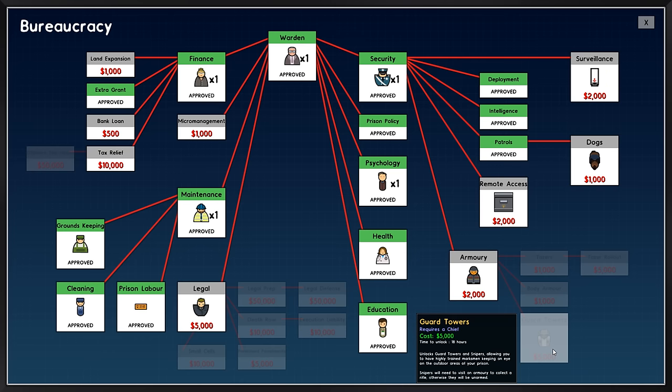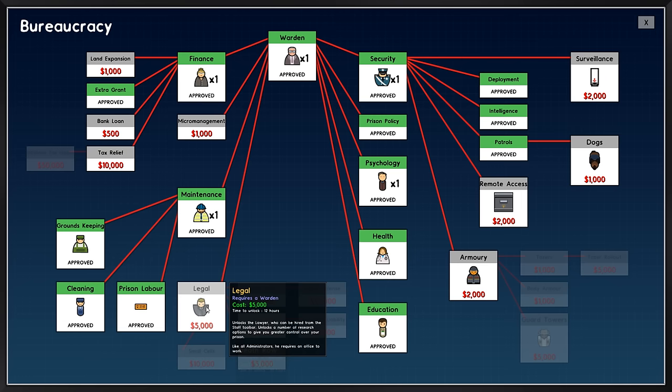Guard towers? When did that get added into the game? Snipers? A little bit scary, right? Still, could be kind of cool. Micromanagement — unlocks food logistics. Well, I mean, we should do this no matter what, right? Let's go ahead and do that. I want to unlock dogs — spend a bit of money working on that next.